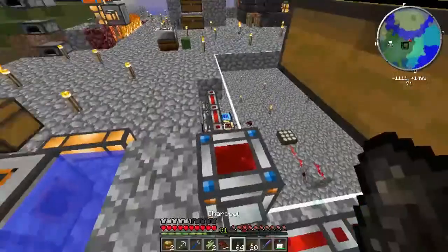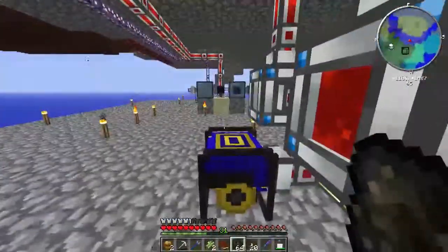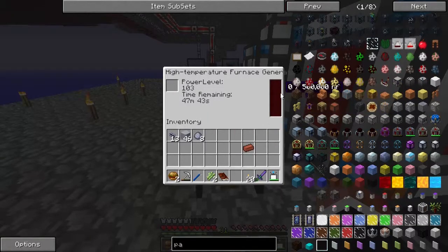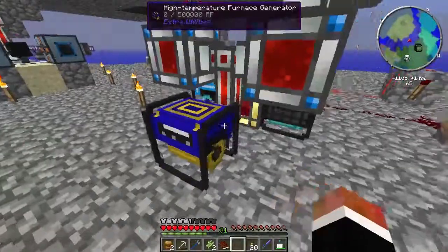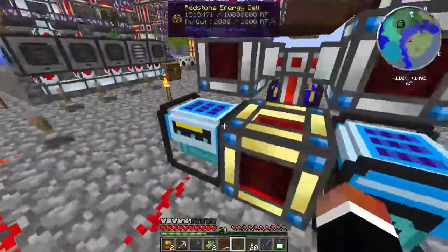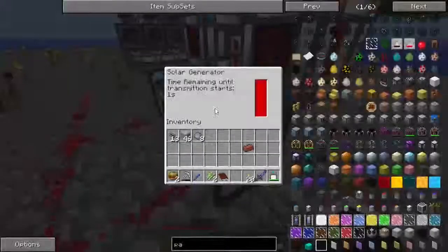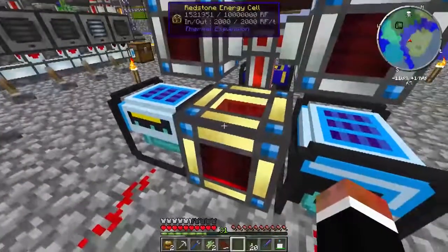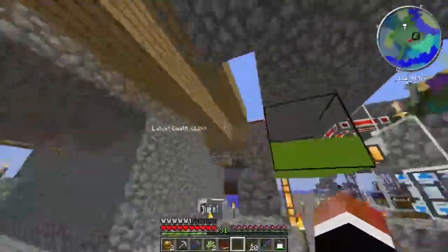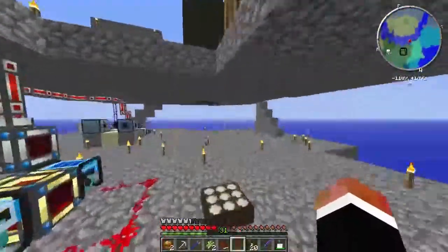Maybe if we grab some more charcoal - we're not really using the charcoal for anything so I don't mind throwing it away. These are full - are they not outputting because it's daytime? You have to power it for them to output. I think that's going to be it for episode 12 of Agrarian Skies. Thank you guys so much for watching.